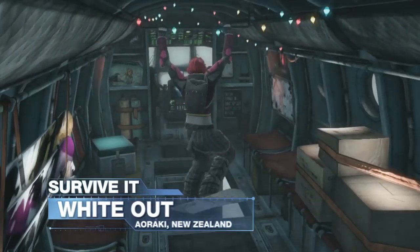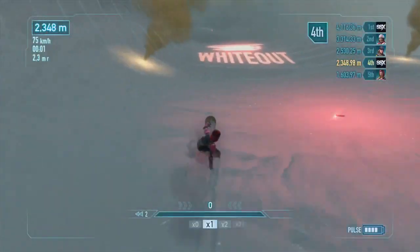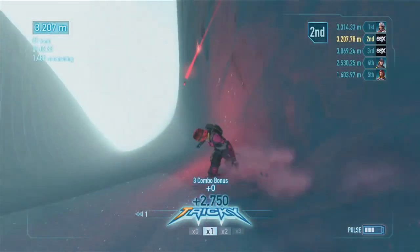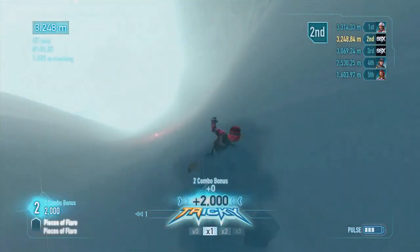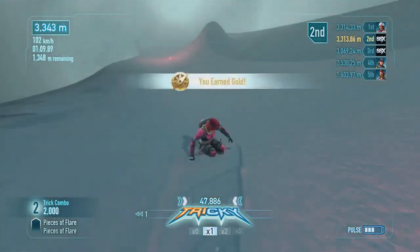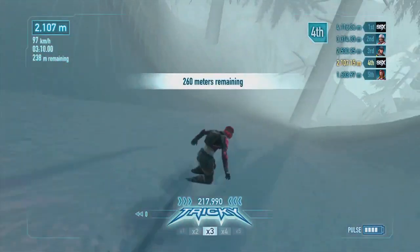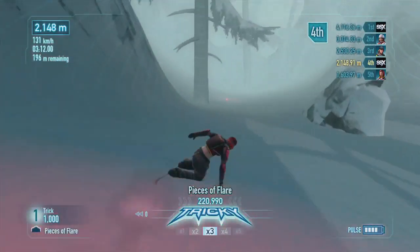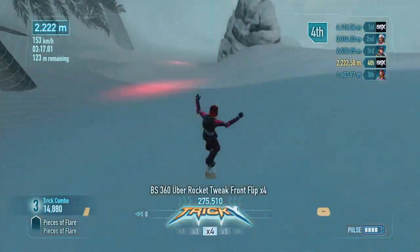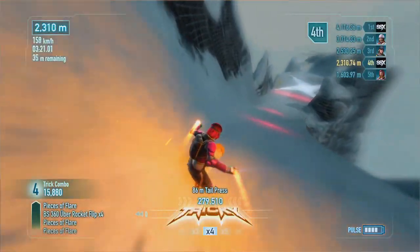New Zealand offers one of the toughest deadly descents in SSX. Even with high impulse goggles, it's tough to see more than five feet in front of you. You need to stay in control and concentrate on taking a safe line rather than going for big tricks. The pilot can help you, so listen for instructions and follow the flare paths down the mountain. Keep a keen eye on the contour of the track and try to see what type of terrain awaits you further down the mountain.